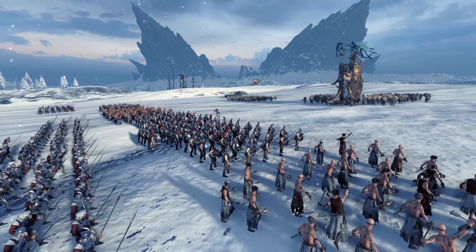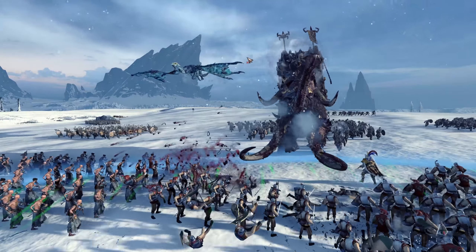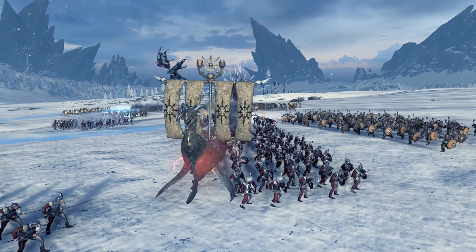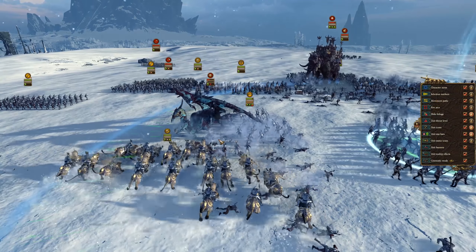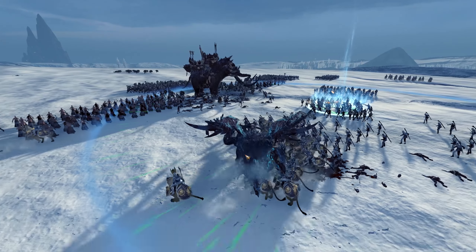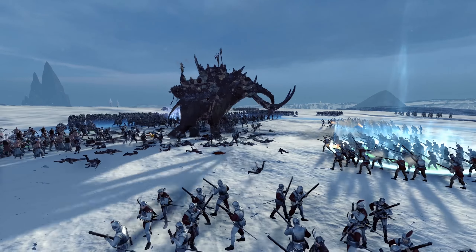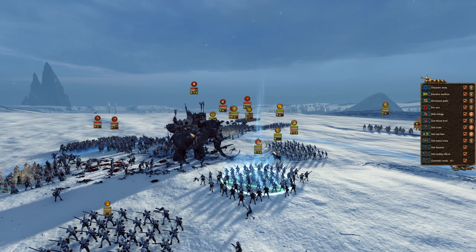Mammoths can kill large units very quickly due to their huge weapon strength and armor piercing. Look at the gunners going for the mammoth and the frost worm — you can see the Norscan units coming through. Nice play from the Norscan player: the frost worm immediately goes for the gunners, but the demigryphs are there to protect and force the frost worm out. It's already taking massive damage and is probably going to die right here, leaving the guns free to fire at the mammoth.